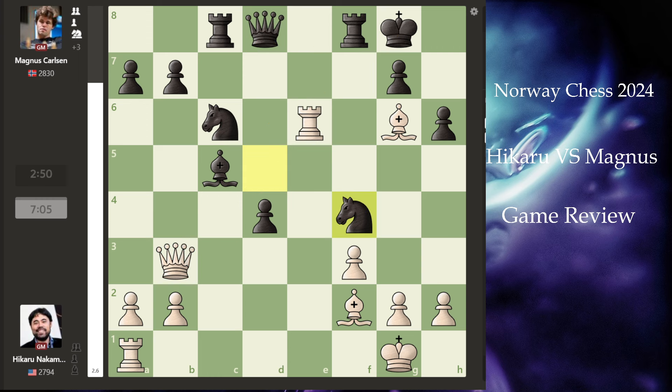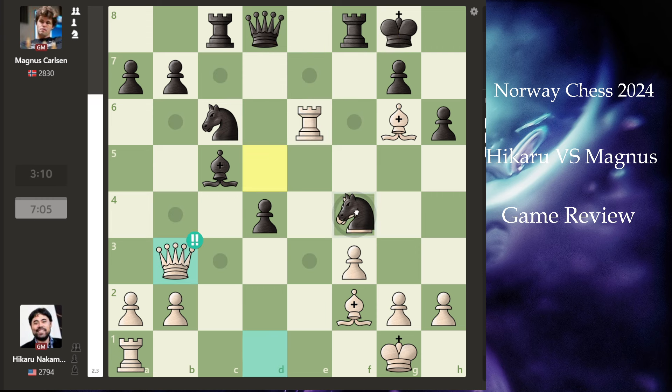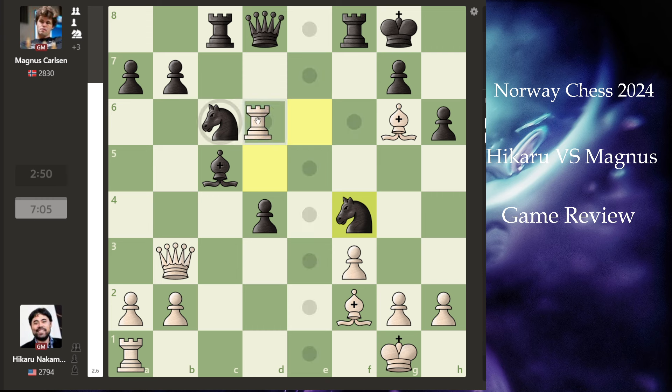And it happened — Magnus missed this, and now Hikaru took the queen. That's a brilliant idea by Hikaru. This was a brilliant move because there was a piece hanging, and once you take it there is a discovery check — and you are going to lose the queen.